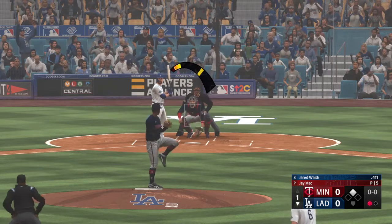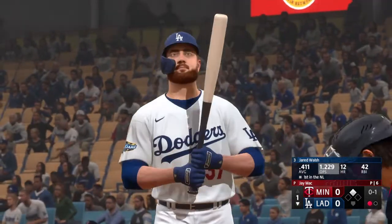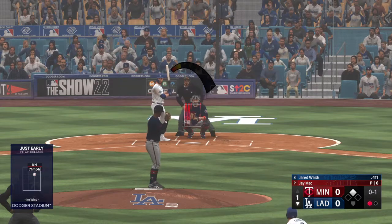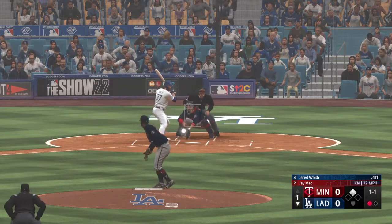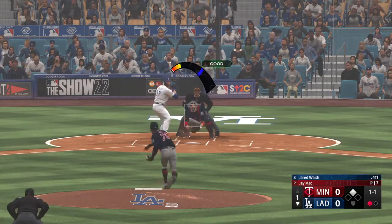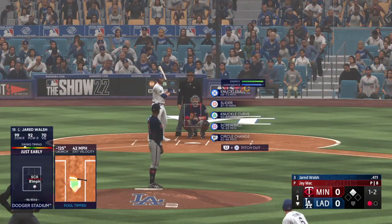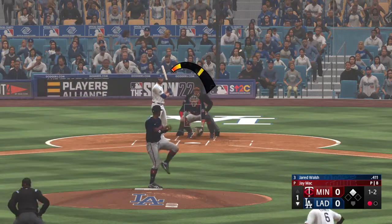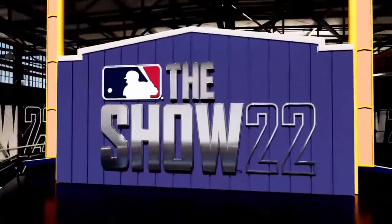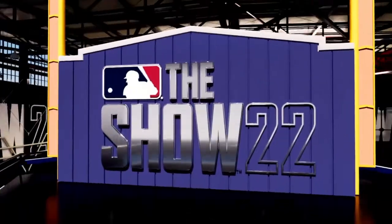Jared Walsh steps to the plate for the Dodgers — in there for strike one. One down. Turner leads off second with one gone in the inning, and down on strikes he goes — two away. We see it a lot more these days than we ever did, but a slider in the 90s still catches your attention even if you're sitting on the pitch. Good luck recognizing that tight spin and adjusting to the late break.